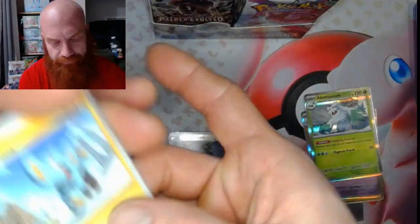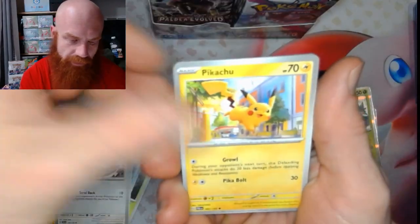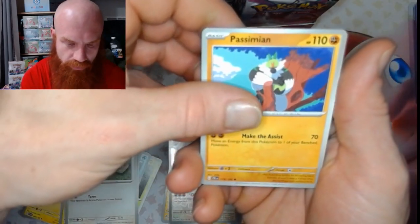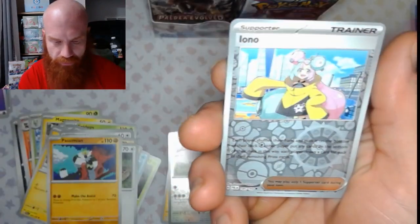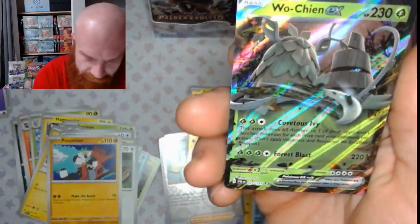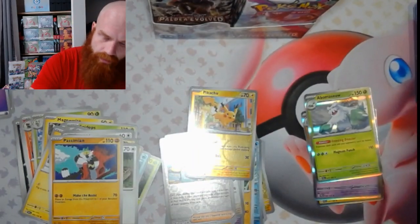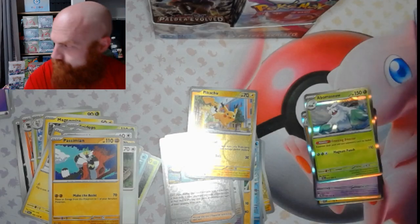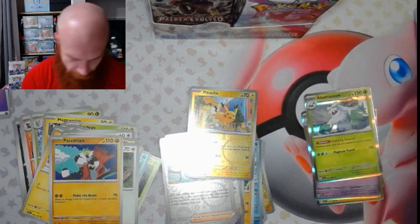Got a Psychic, got a Shinx, Rokidee, Pikachu, Slacketh, Reversal Energy, Basimian, Therapeutic Energy, Ono Reverse, Pikachu Reverse, and a Wochan EX — nice.